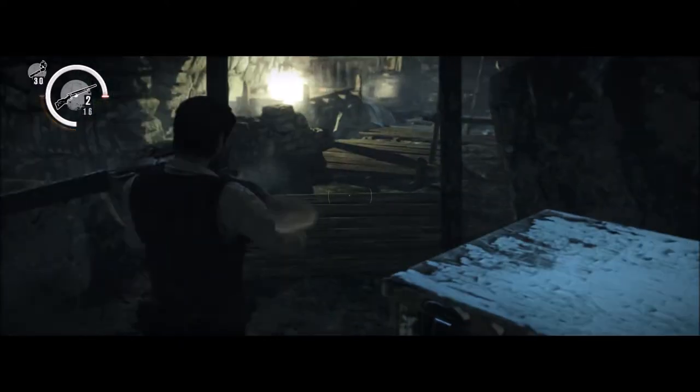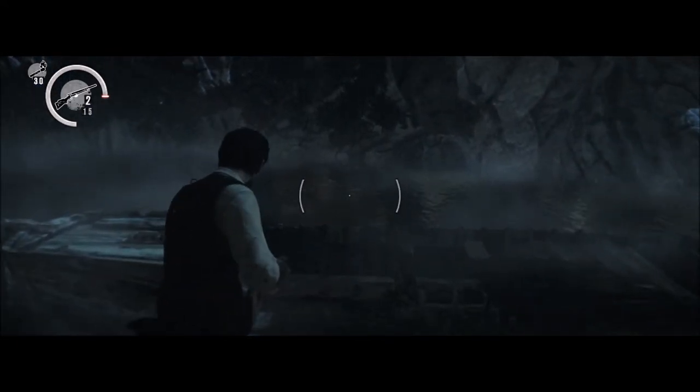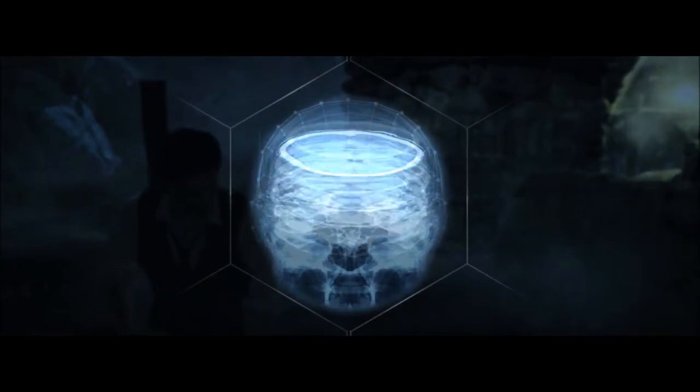Moving on to the double barrel shotgun in The Evil Within - this basically acts just like the Dying Light shotgun. No matter how many times you shoot it, he dumps out two shells, and no matter how many you have left, he loads in two. Pretty much the same issue as Dying Light.